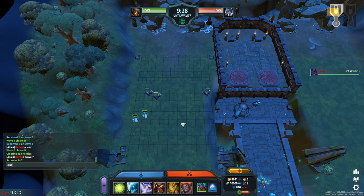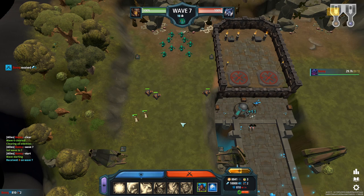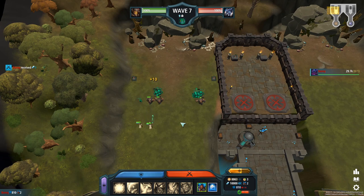As already mentioned, ranged units should usually stand behind the tanks. There is no specific order whether they have to stand directly at the wall or a little bit away from it, since they have a longer range and won't get sniped easily. More about ranged units and their perfect positioning in an advanced positioning video.